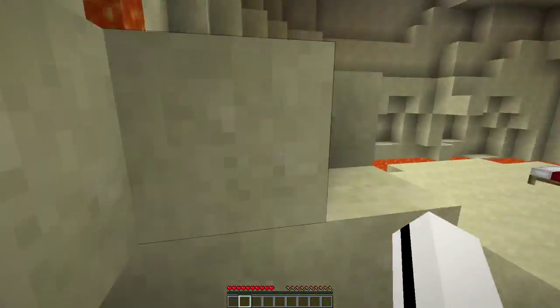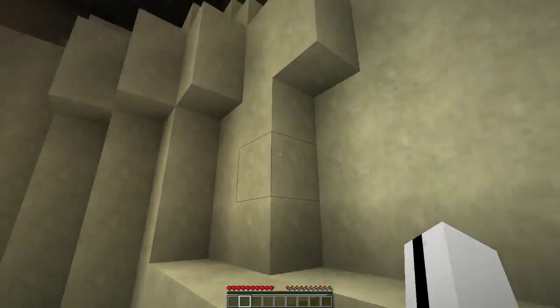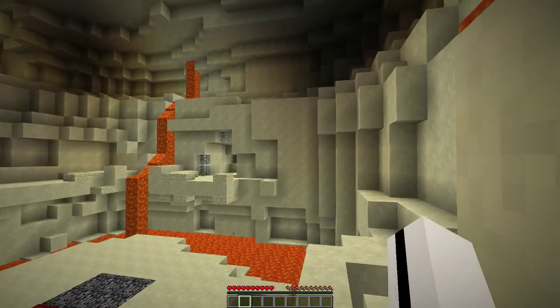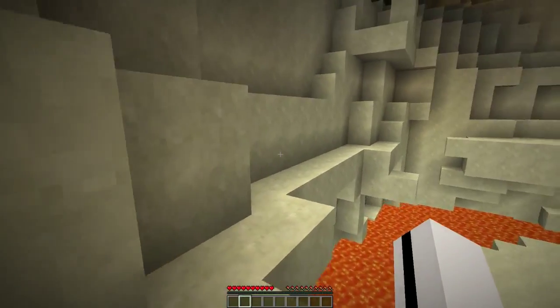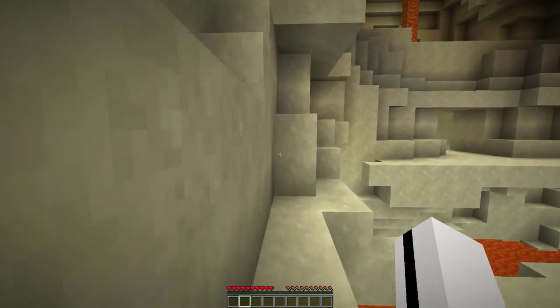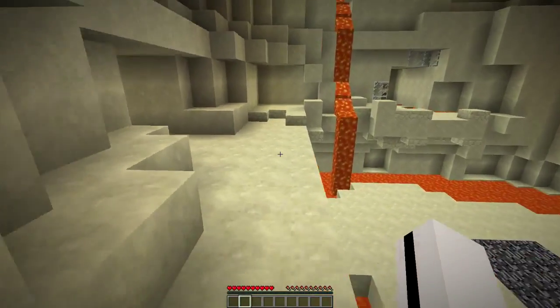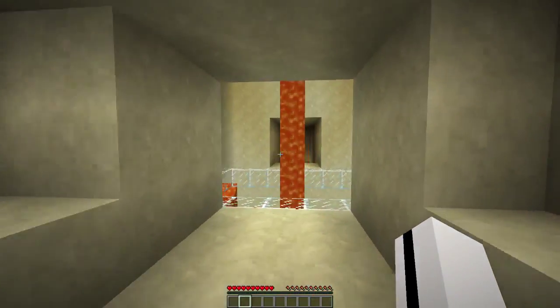I think it's an entirely enclosed map so it doesn't matter, but here we are — there's lava. We're on 1.5 so we also have to double-tap to run, but I'm pretty used to it. Little parkour jump things — I'm not so good at parkour, I never really practiced it, but we seem to be alright.